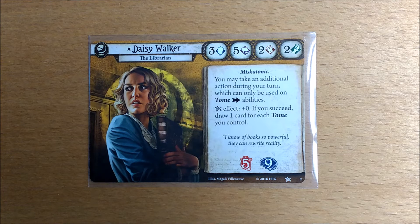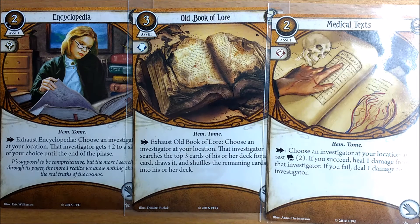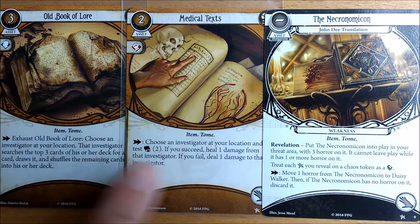Daisy's investigator ability says you may take an additional action during your turn which can only be used on tome activation abilities. This means if she has a tome in her asset area she can use the activate action as a fourth bonus action. This can be done at any time during her turn in the investigator phase. Note that this isn't a fast action so it will still provoke an attack of opportunity, and it doesn't mean she can use all her tomes for free either. These are the tomes that she starts with and those are the actions that she could use.